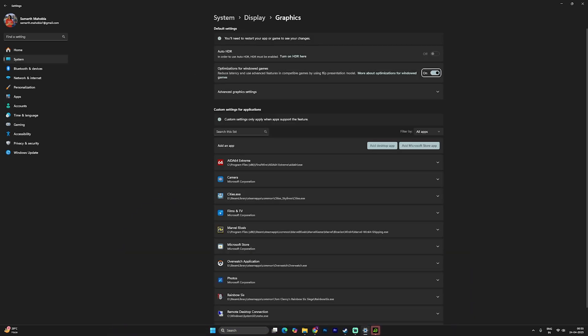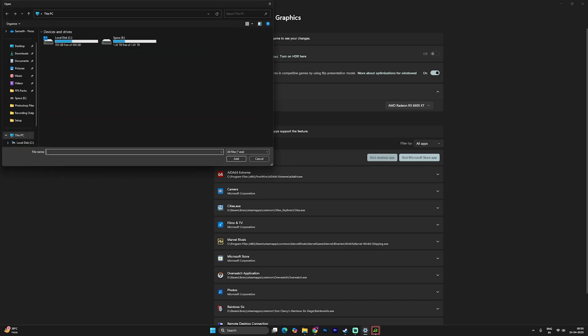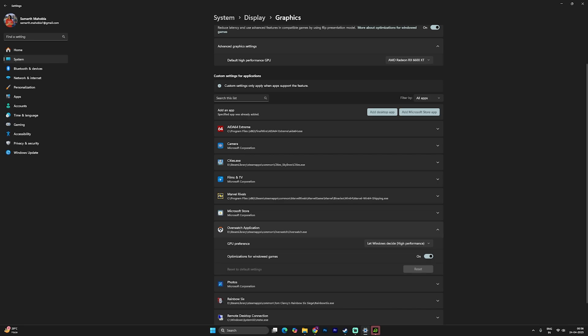You'll find Graphics Settings — click on that and enable optimizations for windowed games, in case you are using frame generation in the game. After that, click on Advanced Graphics Settings and under Default High Performance GPU, select your dedicated graphics card. Then click the Add Desktop App button, go to the download location of your game, select Overwatch.exe, click Add, scroll down to find it, and set the GPU preference to High Performance with your specific GPU.